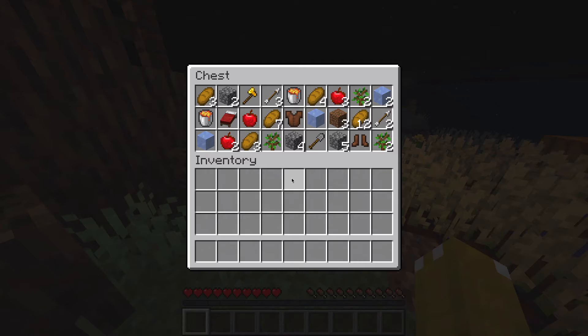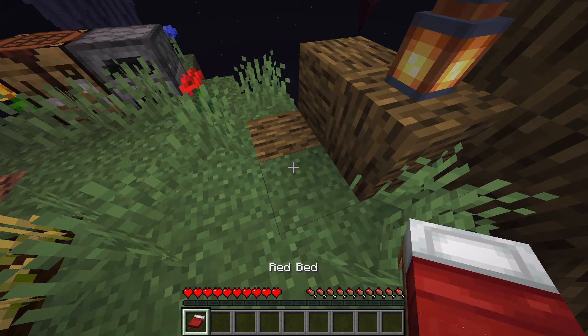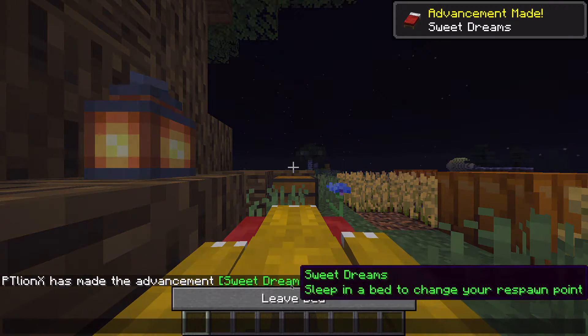Okay, let's see — bread, apples, some cobblestone, this is very basic. I see some ice and lava, a few bits of armor, some arrows. I don't want to do anything yet because keep inventory is off. Let's sleep.